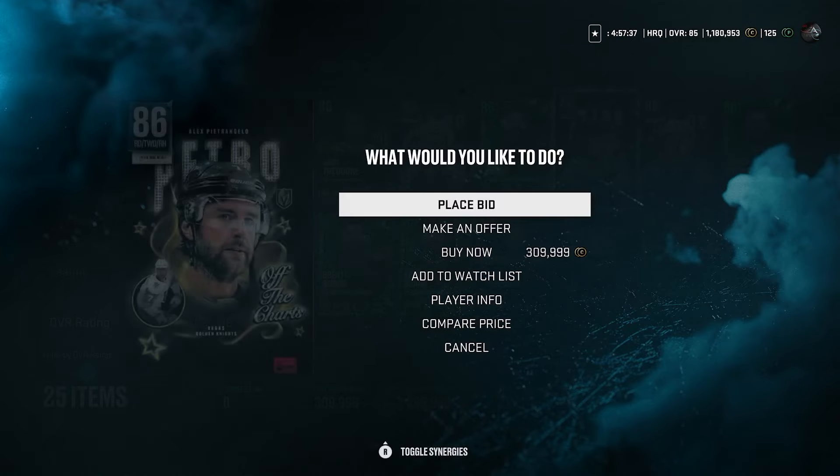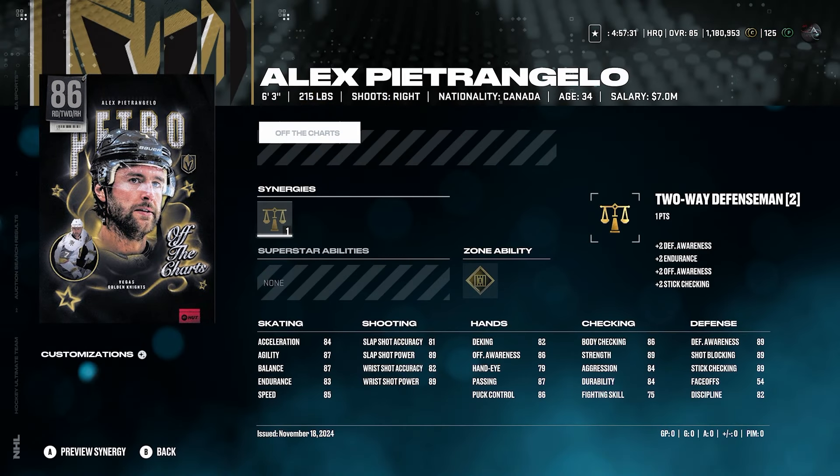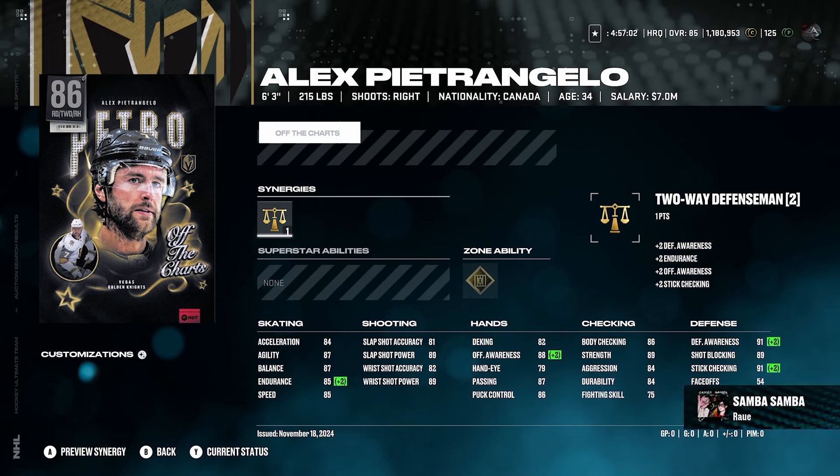Next up we have 86 Alex Petrangelo. He's going for around 300k right now — there's only one on the market. 6'3", 215, right-handed D-man. He looks like a solid card, but I just feel like for that cost it's just crazy. 85 speed, 84 acceleration — this is an MSP we're talking about. To me, it does not really equal the value of what an MSP really is. Yes, he does have 91 defensive awareness, 86 patching — not bad. Gold shutdown is a good ability, but my issue is the 300k cost is just crazy.